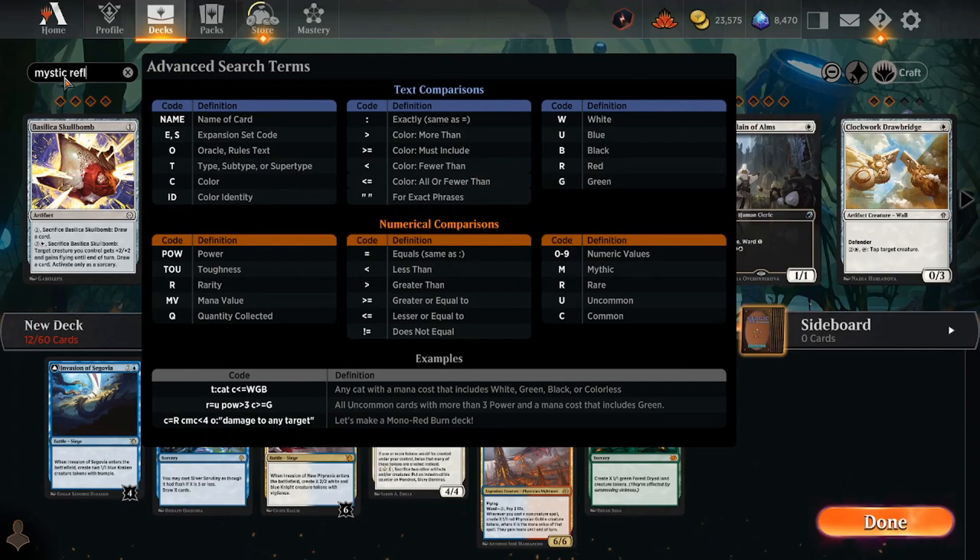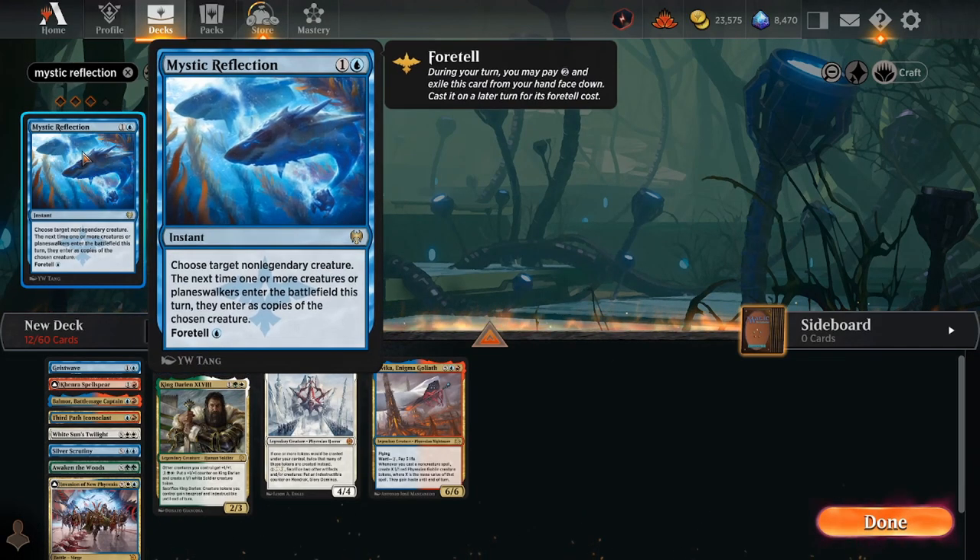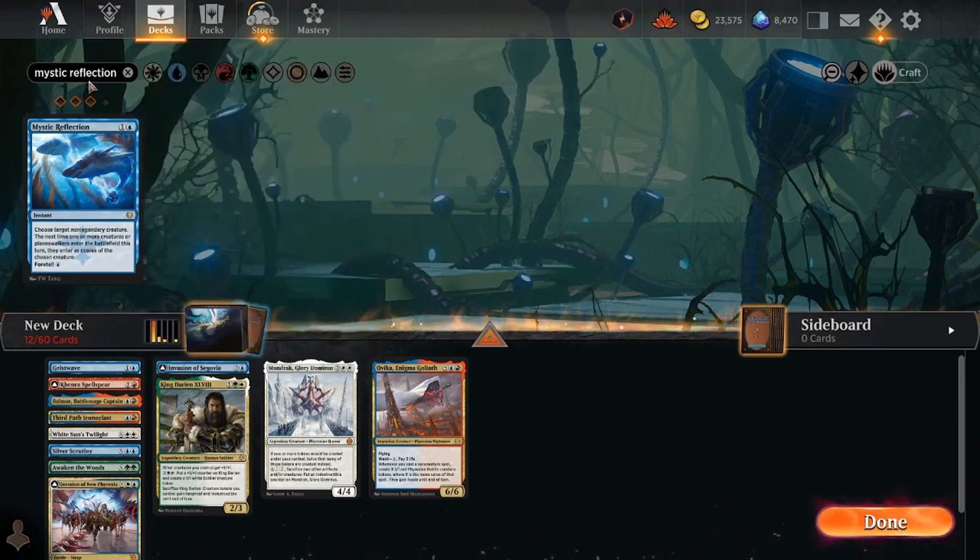Some cards that have done this in my experience include Mystic Reflection — a card that a lot of people slept on. They tried to brew with it a little bit when it first came out, but they weren't brewing with it correctly. Also, we didn't have the cards during Kaldheim to really get the maximum value out of it. It wasn't until a set or two later that it got really good, and then at the very end of its legality in the format, people were finally starting to realize some of its competitive potential.